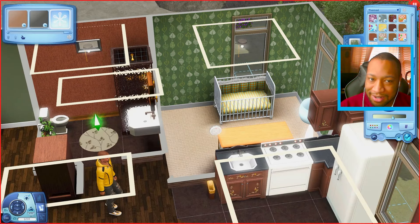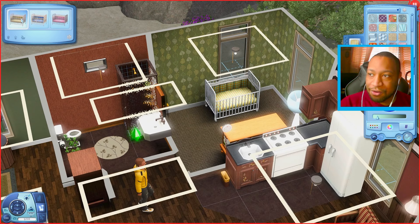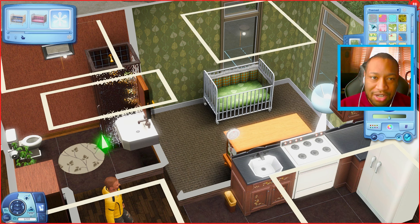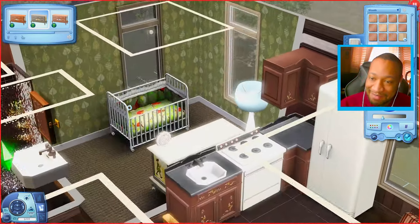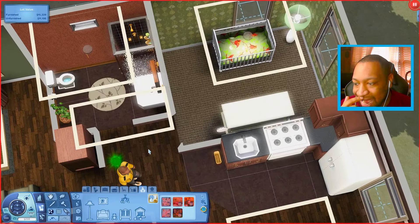Moving on to the nursery. I'm thinking a leaf design with earthy colors — that's the vibe I'm getting from the whole house, very earthy and natural. For the floor, maybe a green color or actually the brown wasn't bad either. For the crib pattern, should it match the falling leaves wallpaper? That might be too matchy-matchy. Let's go with the birds pattern instead — that looks nice. For the big dresser, I'll blend it in with everything else, and I'll make the lamp green and move it beside the crib.